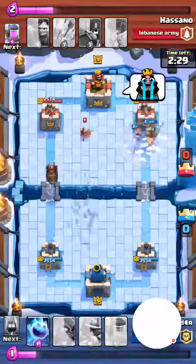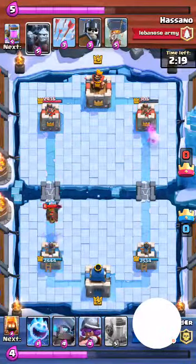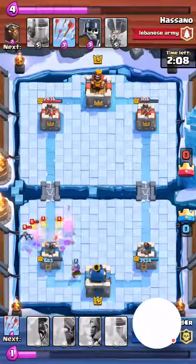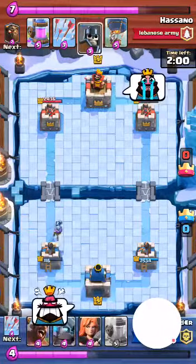The Loverhound doesn't really do any kind of damage, so your main intention has to be to go after the damaging troops behind the Loverhound. As you can see here, both of us got our towers down.